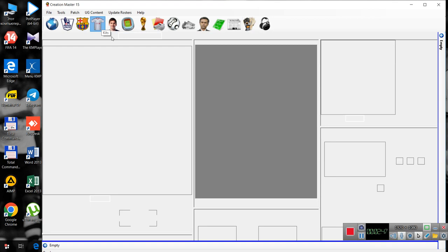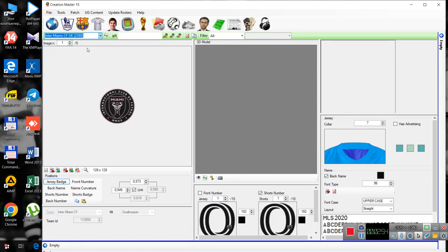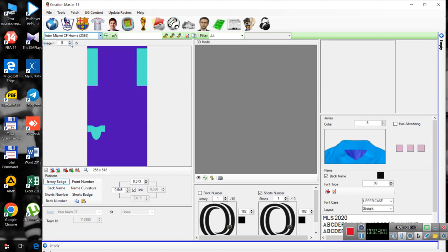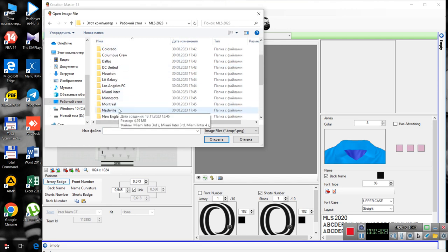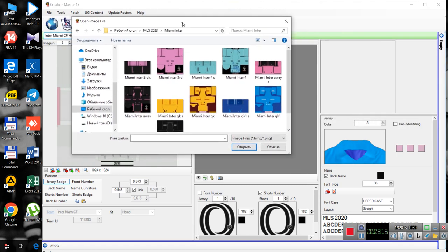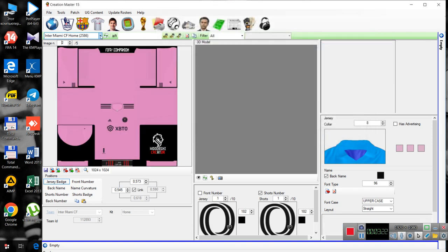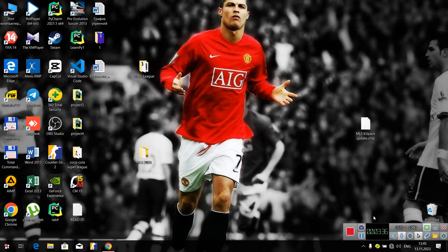Let's go to kits and search for Inter Miami. Here it is — the kit. I'm going to go to the home kit and fix that. I'm going to select home and search for home, then set the file — that's really easy. Thanks for watching, don't forget to like and subscribe.